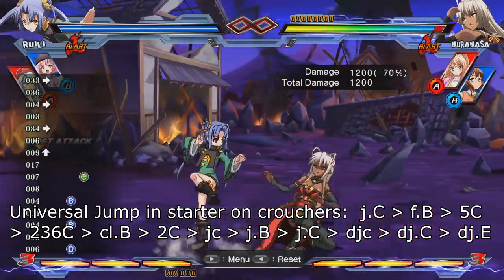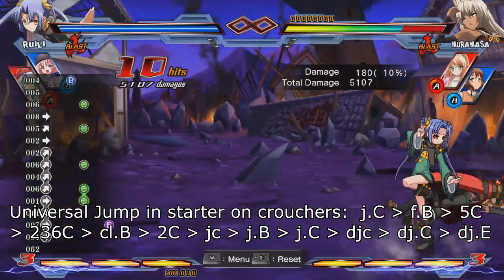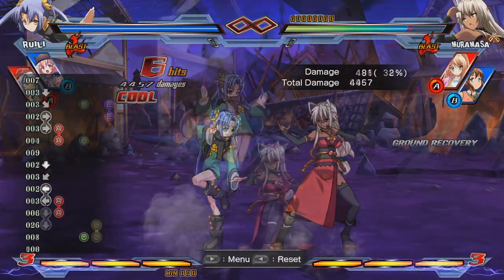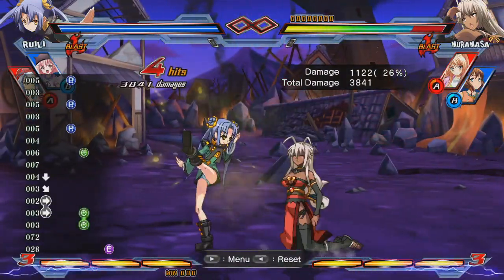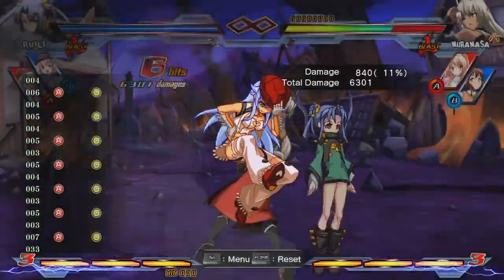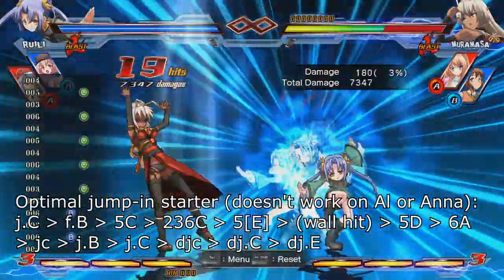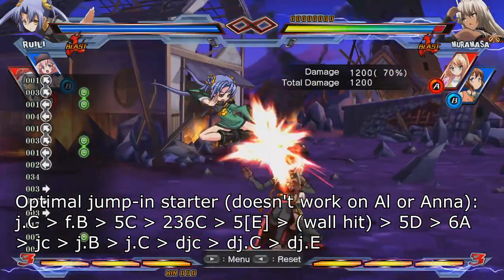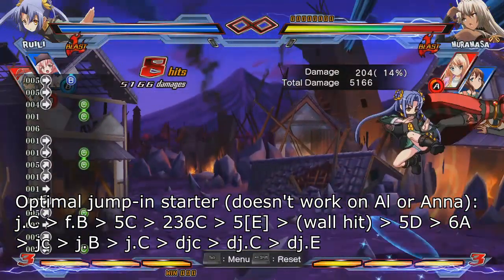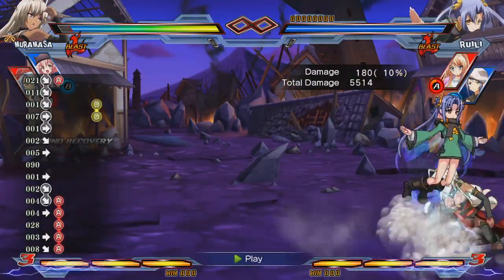Your jump-in combo starter is JC, far B, 5C. From here, you should have enough time to confirm if the opponent was standing or crouching when you initially hit them. If they were standing, just use your standing knockdown combo. In general, however, if a jump-in hit them, they were probably crouching, so it's safe to go into a crouching route: JC, far B, 5C, 236C, charge 5E, 5D cancel after the wall bounce, 6A, jump cancel, JB, JC, double jump cancel, DJC, DJE. If near the corner already, simply omit the 5D.